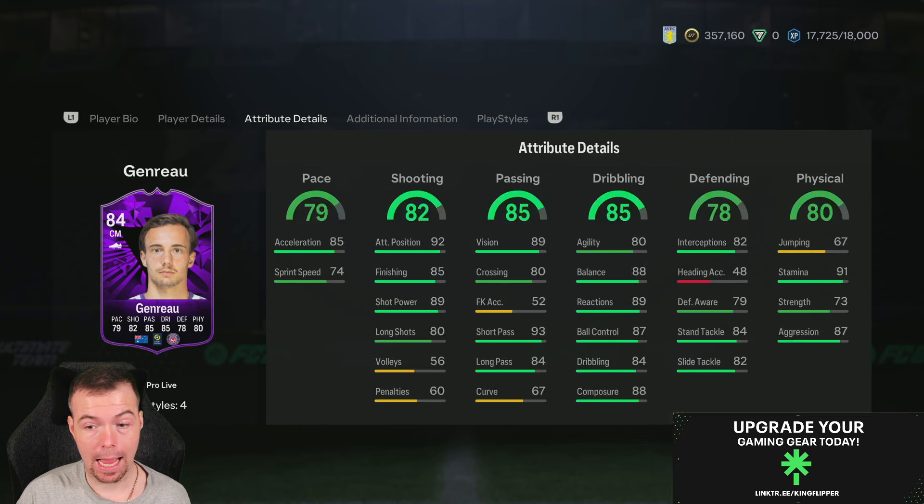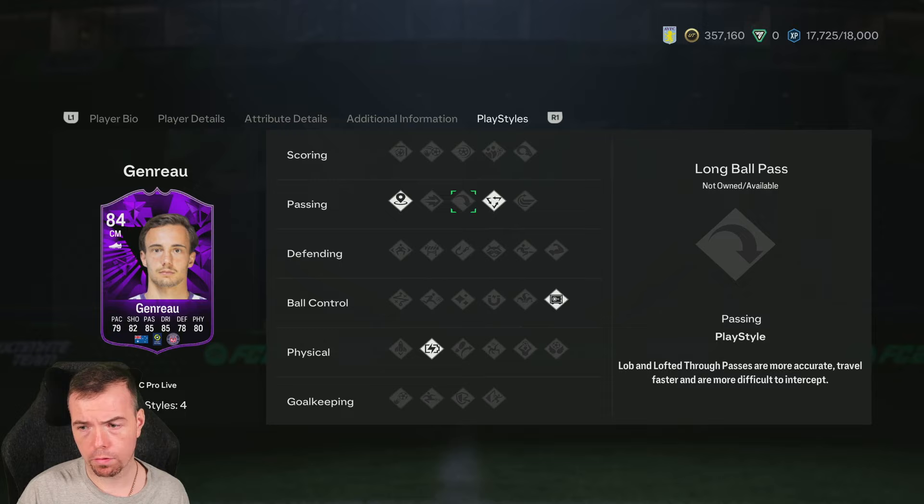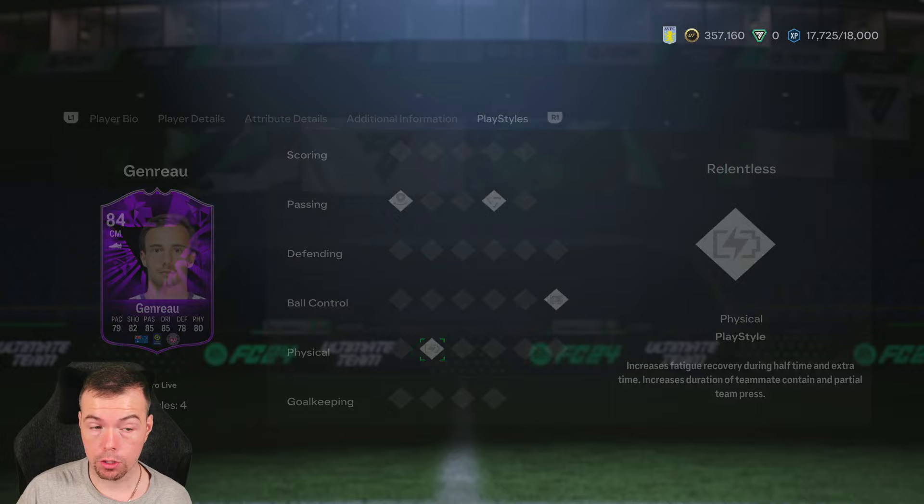Five-nine, three-star/three-star CAM and CM in-game stats. He has four play styles: Incisive Pass, Tiki-Taka, Press Proven, and Relentless, which is good for a midfielder.